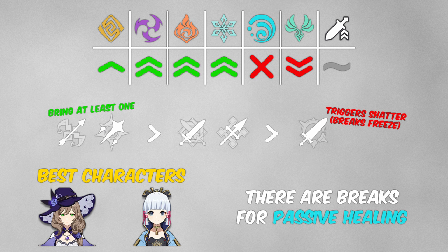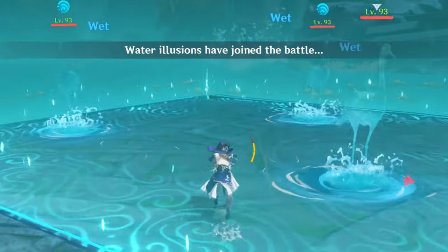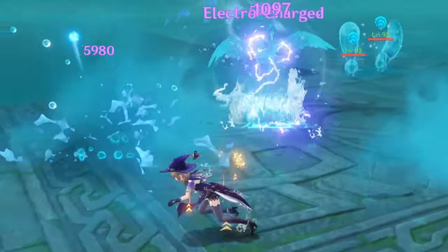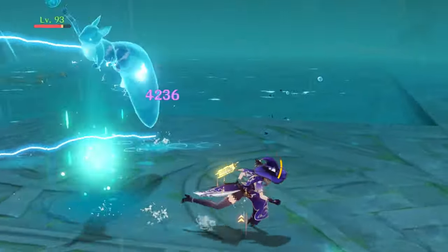With that in mind, you can make a team to withstand anything that Oceanid can throw at you. The fight becomes much easier if you come prepared, so make sure that you have an answer to every Mimic type and you'll be fine.